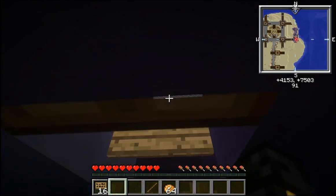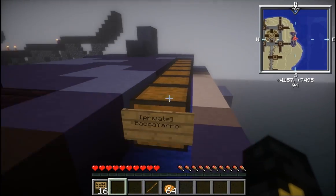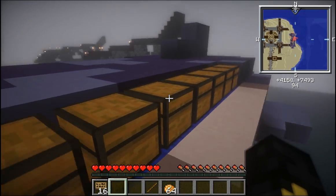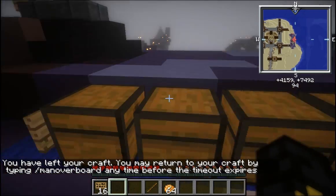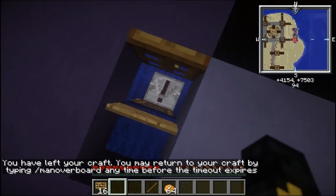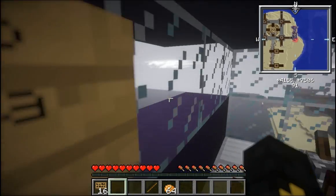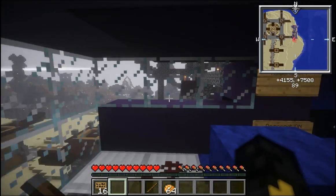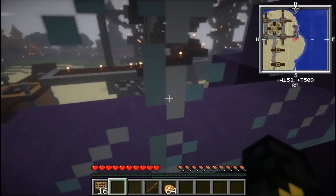On this particular design, I've got chests on my back. If you want to know how to make a line of chests like these, it's chest, trapped chest, chest, trapped chest, and so on. They can all be locked by a single sign, which is rather convenient. I'm going to send her down a little bit until we are level with that second platform.